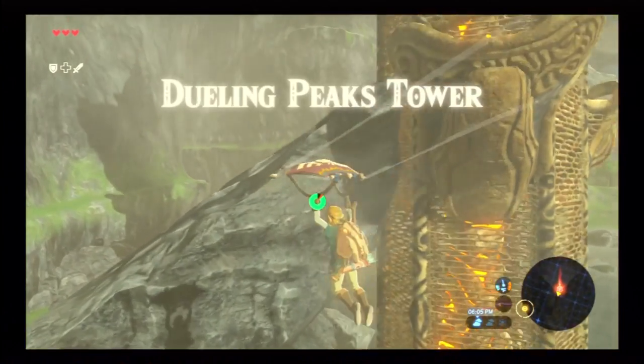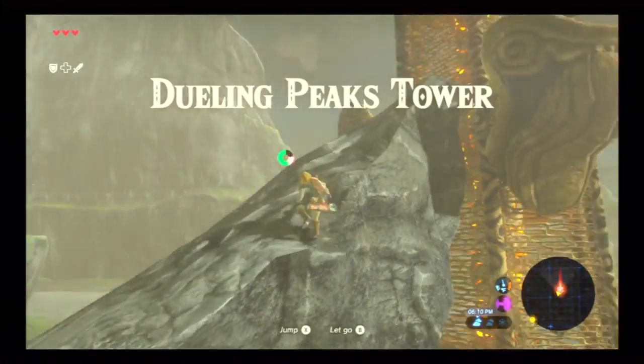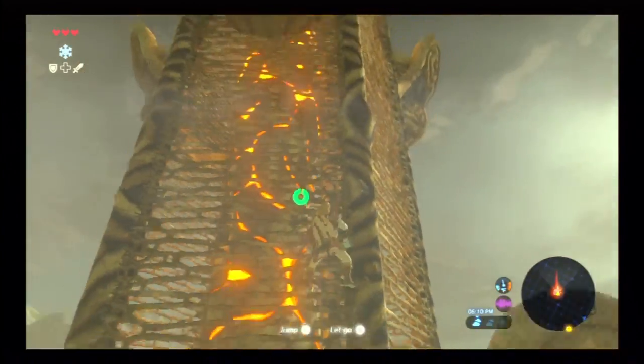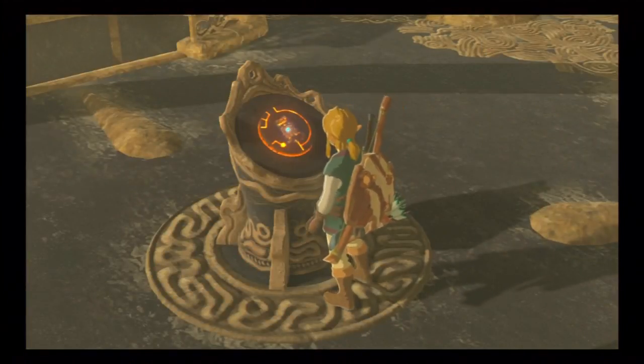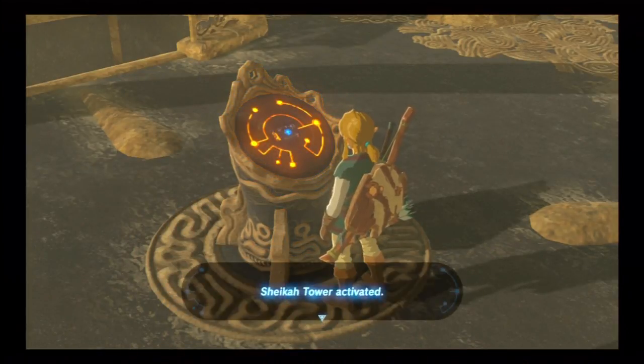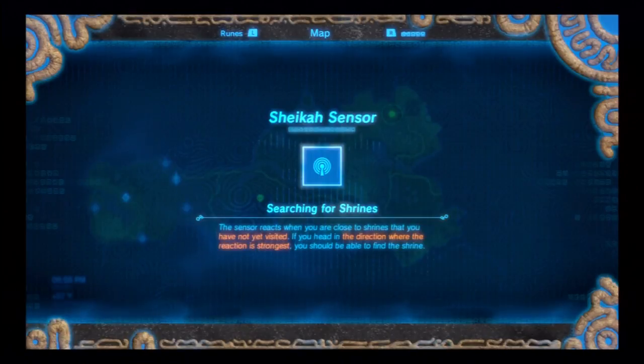So once we get to the tower, go ahead and climb to the top. We're of course going to want to activate the tower so that way we get the map, but then we get a nice little bonus on top of that — we get the Shiki sensor, which allows us to tell when we're close to a shrine, and we're going to put that to use right now.